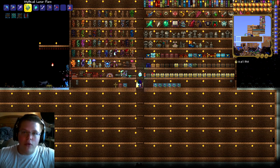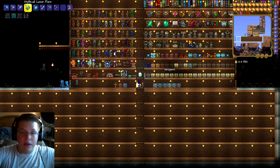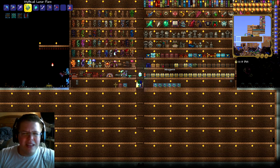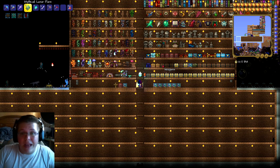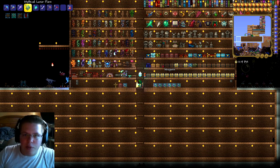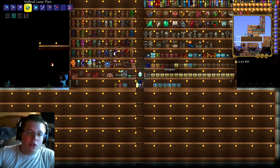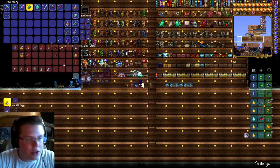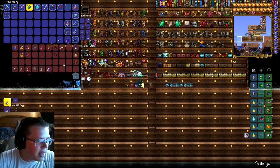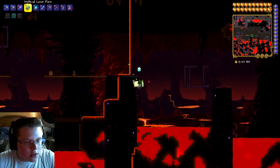Before we start, if you've been keeping up with my channel you know this is actually a normal world. When I first started this world I was a Terraria noob - I played in normal and didn't even know Expert had special drops. So what I did is I converted this world to an Expert world, and we're going to quickly defeat the Wall of Flesh to get that extra accessory slot.